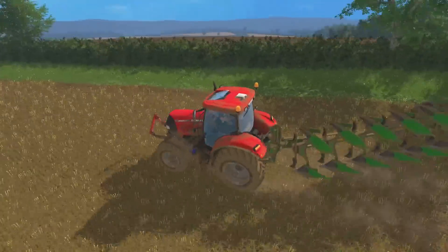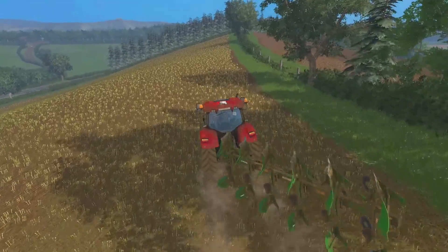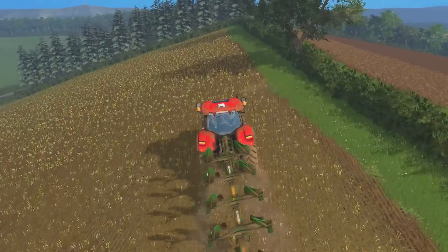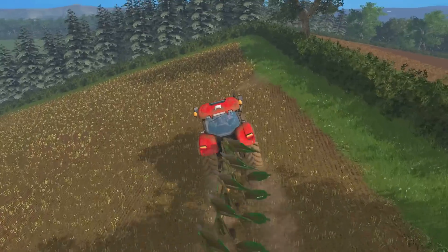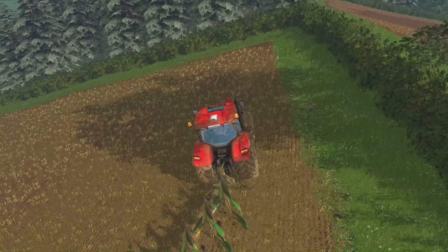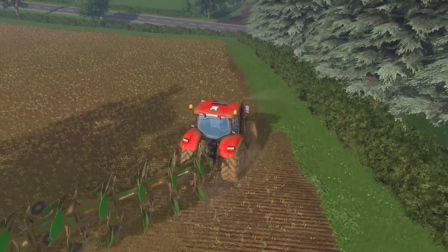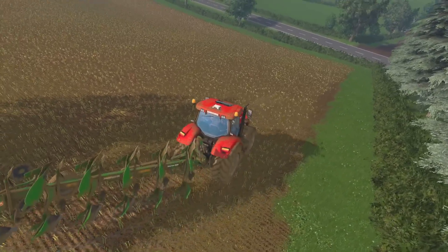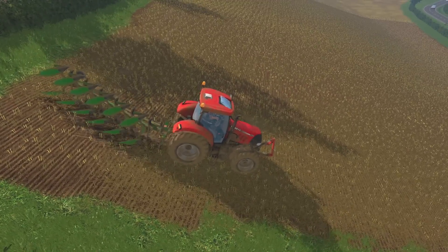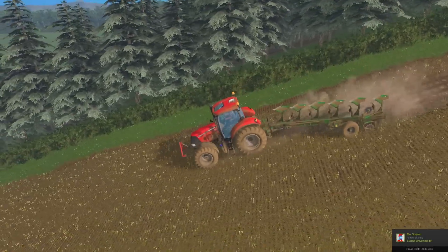So I think this is episode 10. We're just going to quickly turn this over, start from this end and work down the hill. I have removed the drive control mod as you can see at the bottom. Hopefully this little Puma can pull this plough up the hill. We'll soon find out.